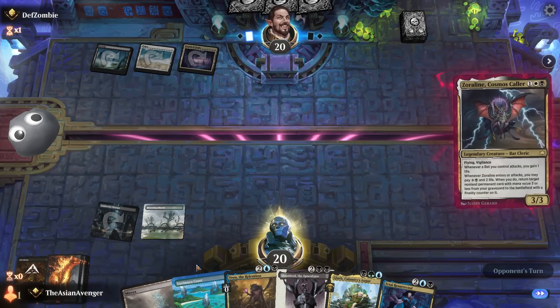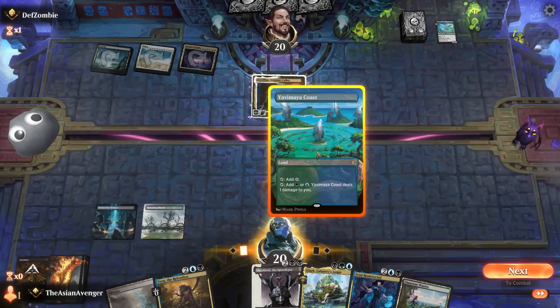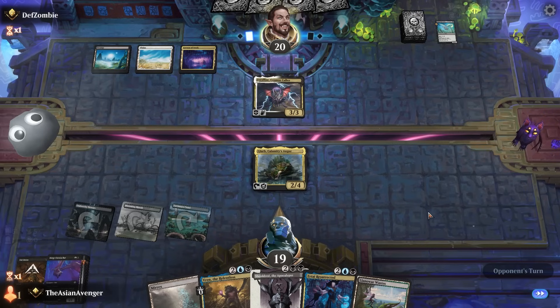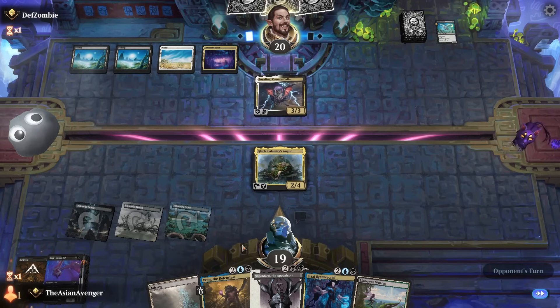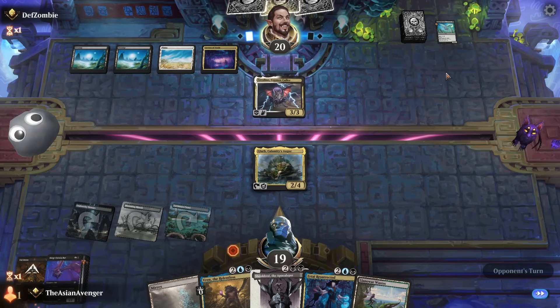I'll go ahead and play Glarb. I get to look at the top card of my library — it's going to be a Deep Cavern Bat. I can get rid of Zoraline, which is pretty nice. I may want to wait and see if I can draw something out of my opponent's hands. They can't play Cut Down, so it has to be hard removal.